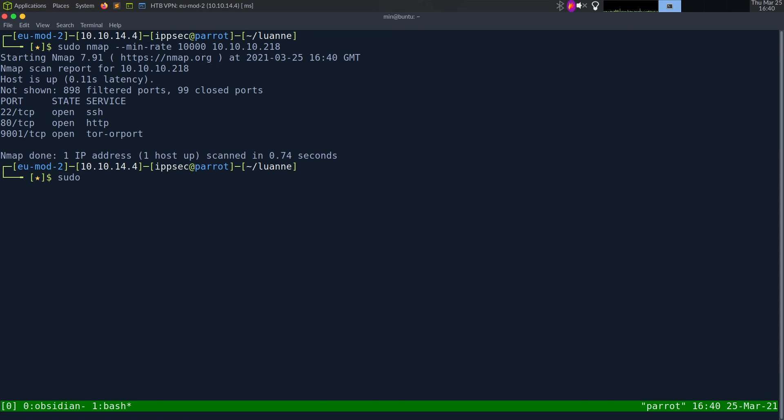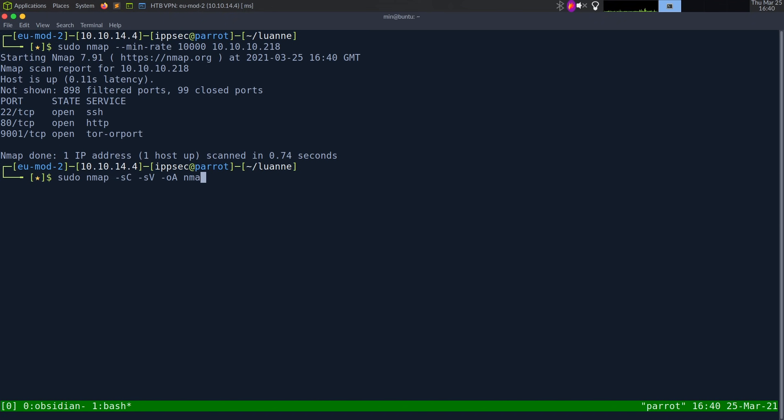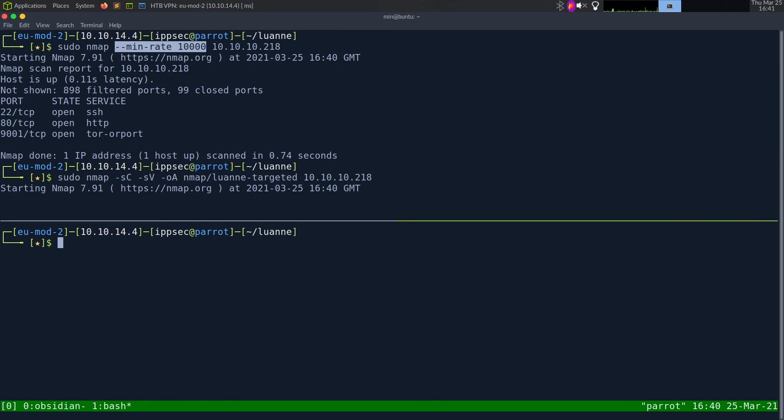I'm going to put those in a regular nmap scan: sudo nmap -sC for default scripts, -sV to enumerate versions, -oA to output all formats, put in the nmap directory -- but first that directory has to exist. We'll call it Luan-targeted, then the IP address 10.10.10.218. The reason I don't use --min-rate too often is because when you do things this fast, things can just miss. And when you miss an open port this early in the recon, it can really frustrate you later. But every now and then I just want a little instant gratification and see the open ports.